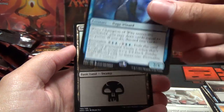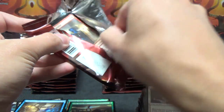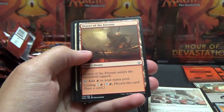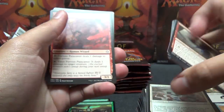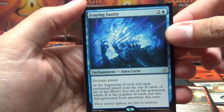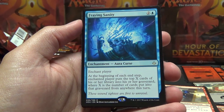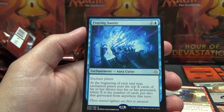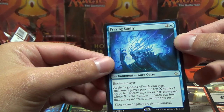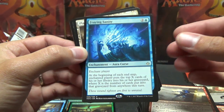Champion of Wits - not super expensive, but one of the more liquid rares. On TCG Player within the last couple weeks they added a filter for best-selling, so you can sort cards in any given set by best-selling on their platform. Champion of Wits is one of the best-selling cards in the set right now - not one of the most expensive, but one of the most liquid as it's turned over the most. Fraying Sanity - I think that one started around two bucks and now is closer to five dollars. Enchant Player - at the beginning of each end step, the enchanted player puts the top X cards into their graveyard, where X is the number of cards put into the graveyard from anywhere this turn. There's another blue card in Modern that mills half of your opponent's deck rounded down, so that can make your opponent mill out just like that.